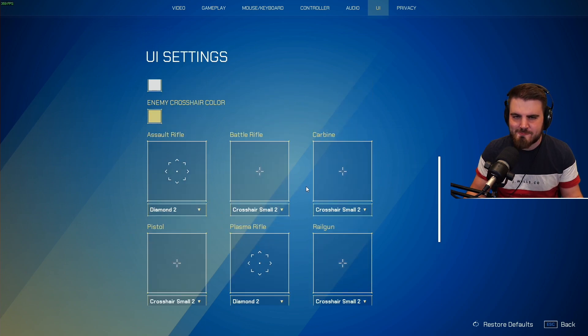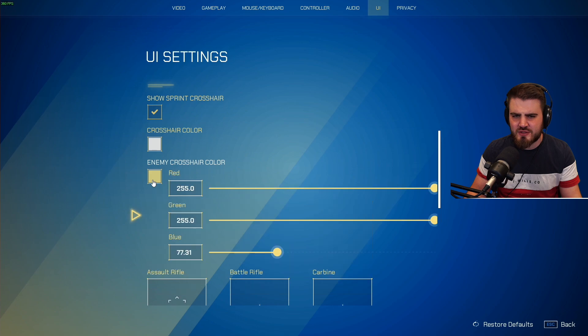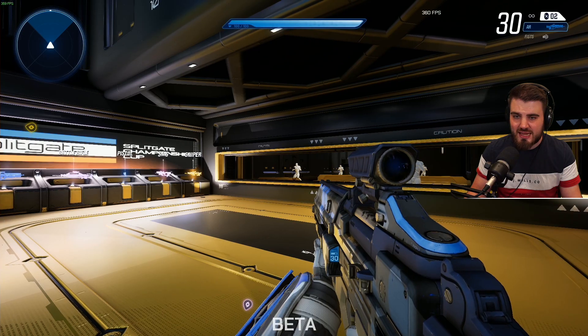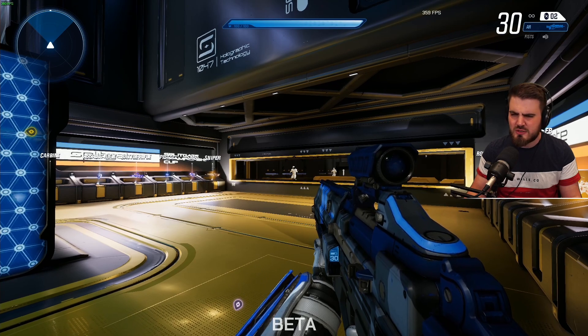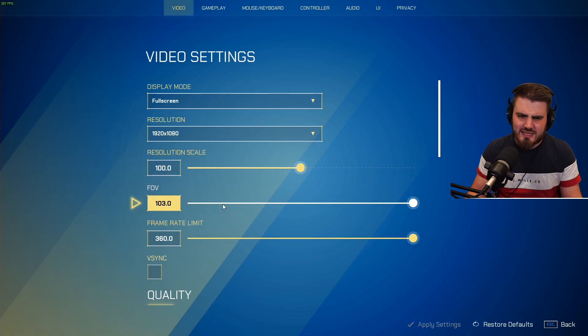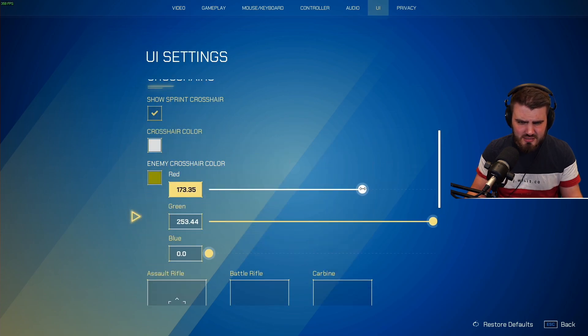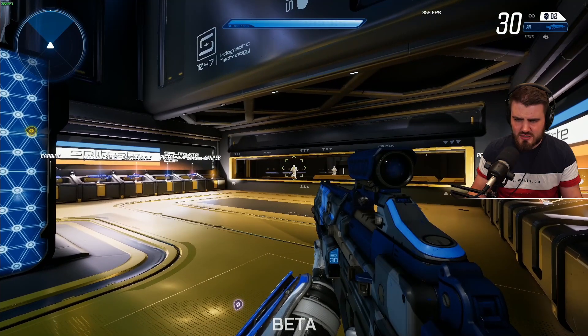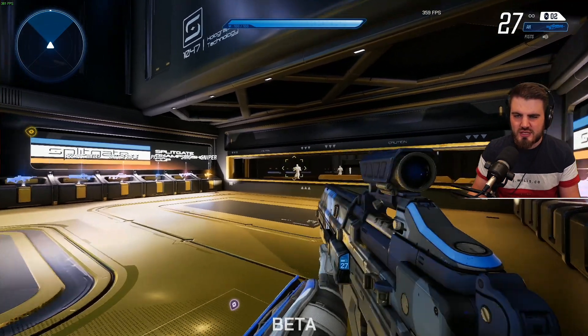Make sure your enemy crosshair colour is something vibrant. You don't want your crosshair darkening too much when you aim at something — if I put it on a really dark colour like black, it's actually quite hard to see your crosshair when you start aiming at people. Keep it to something light, like some sort of green or orange — something vibrant that looks good. I'd highly recommend that.